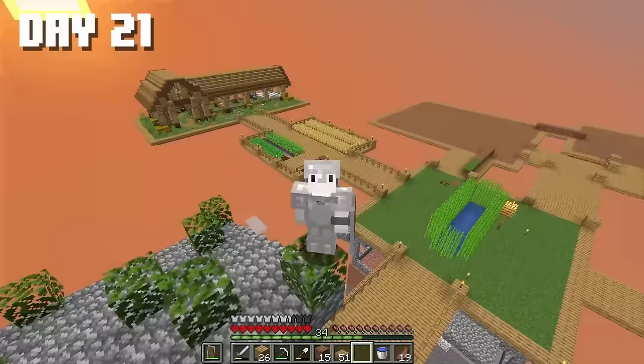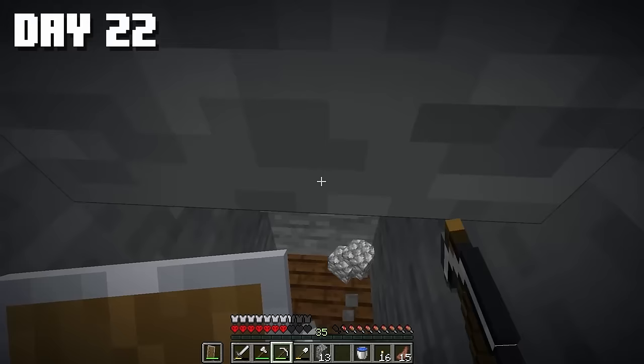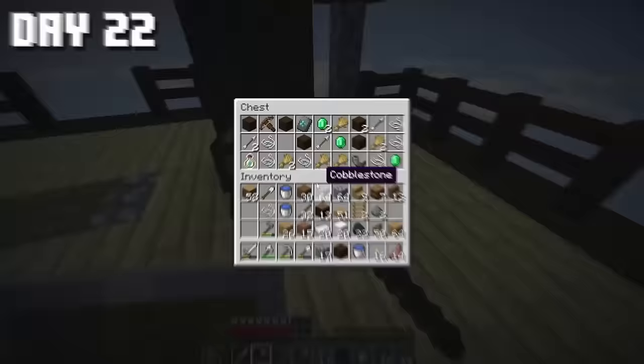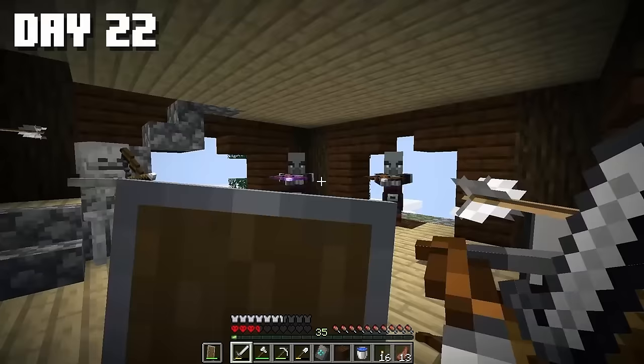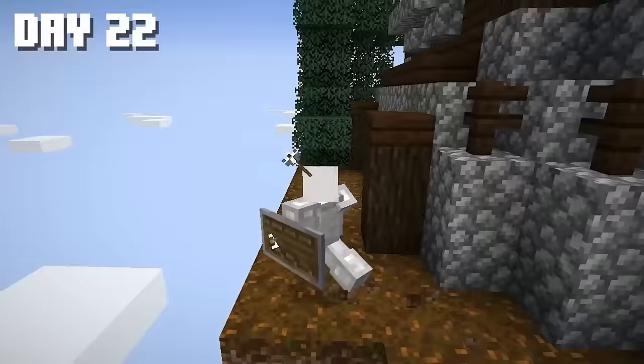I don't have an idea of what to build there yet, so I decided to go down further and continue exploring the chunk. Here we have an outpost. In the chest, there's a new smithing table from the new Minecraft version. I'll come up with something for it later. Let's disperse — the party's over! These jerks even knocked off my helmet. Let's fully dismantle the outpost now.